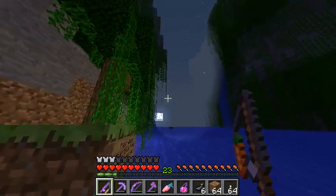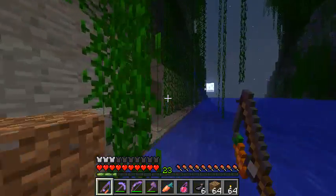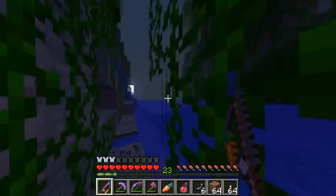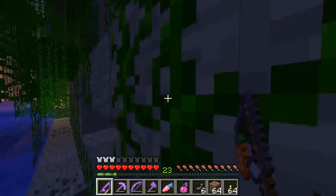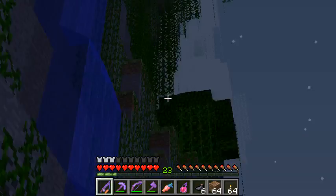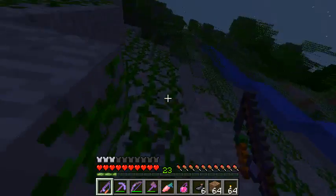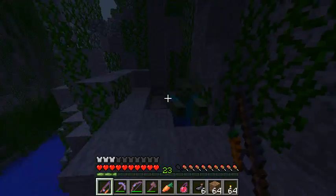Nothing here. I think I'm going to climb up the waterfalls, because it looks like there might be something up there. Although up there there was a tree, and there was some loot — a magma cream and iron. So that looks like there could be something up there. I'll just climb up the vines here, let's just go for an explore. There's a zombie.